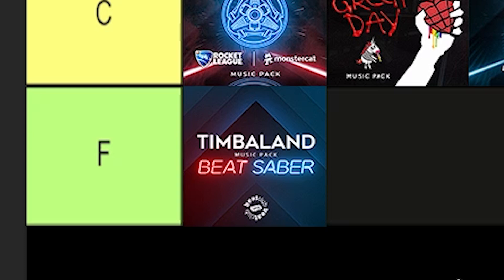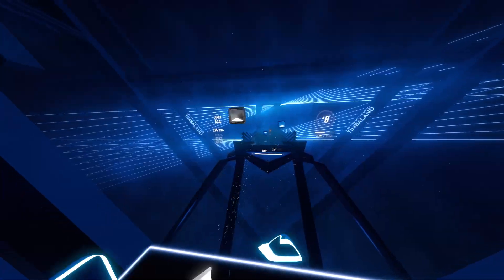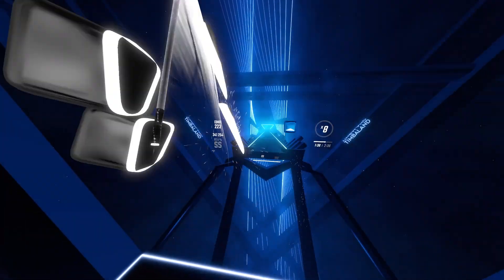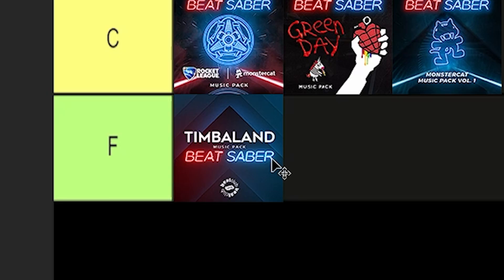The Timbaland music pack — F tier. I'm just going to be brutally honest. I do not like the songs. The mapping for some reason went back to not having a great flow. The Expert Plus songs felt slow and felt like I had to stretch my arms out a lot to hit the notes. The only thing the music pack has going for itself is the environment. Other than that, F tier.